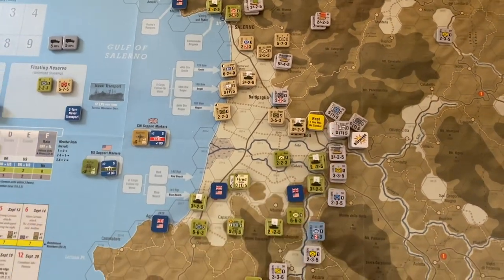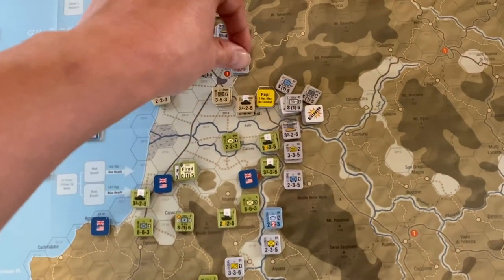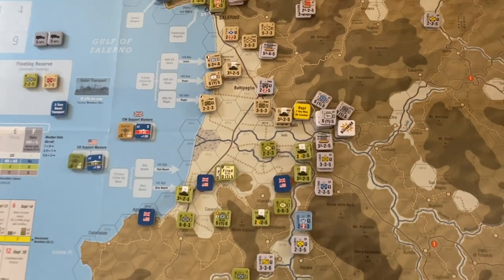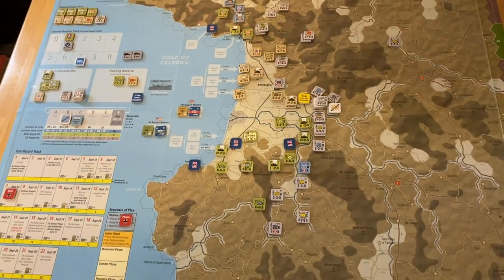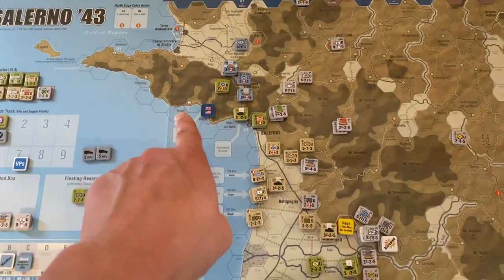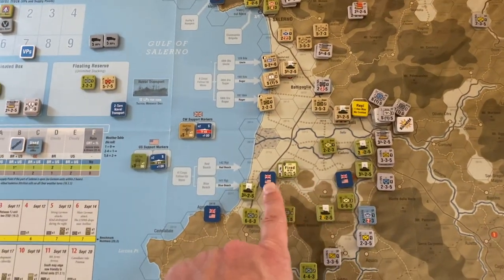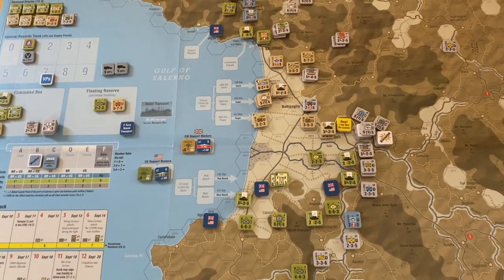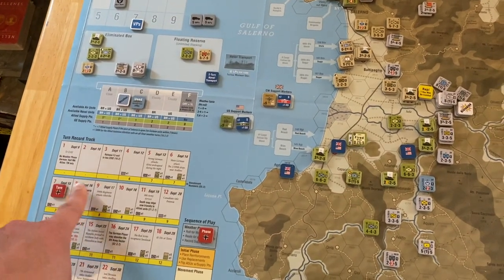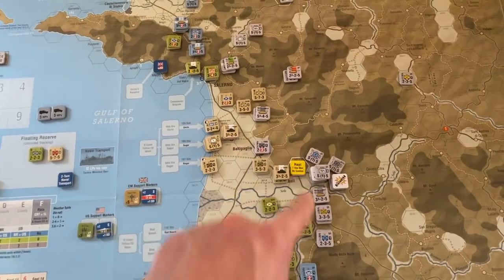Everything is kind of scattered up here because of some heavy German counterattacks that drove the British away from this town — a one-point victory point location. There's another city nearby worth one point each. The objective in the short scenario is to get eight or more victory points as the Allies. So far the Allies have gotten seven points, and we are at the beginning of turn seven. They have this turn and the next turn to get one more victory point, which means they'll have to drive the Germans out of one of these two towns.